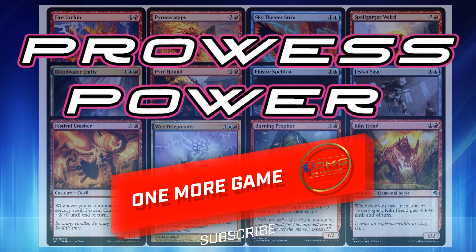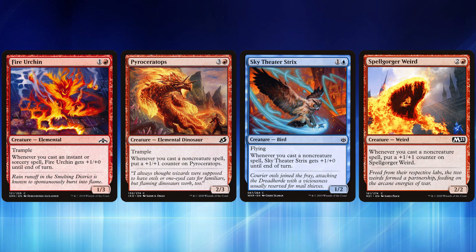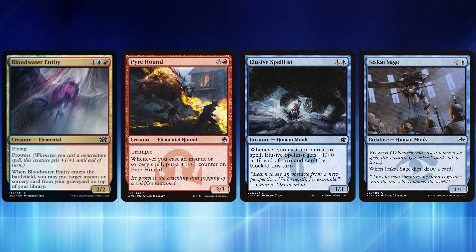Since Balmore has a prowess ability, why not add more redundancy with similar creatures? Fire Urchin is a 1/3 Elemental with trample — whenever you cast an instant or sorcery it gets +1/+0. Pyroceratops is a 2/3 Elemental Dinosaur with trample — whenever you cast a non-creature spell you put a +1/+1 counter on it. Sky Theater Strix is a 1/2 flyer that gets a buff from non-creature spells. Spellgorger Weird is a Weird that also puts a counter on when you cast a non-creature spell. Blood Water Entity is a 2/2 Elemental with prowess that can return an instant or sorcery from your graveyard to the top of your library. Pyre Hound is a 2/3 with trample that gets a counter whenever you cast an instant or sorcery.